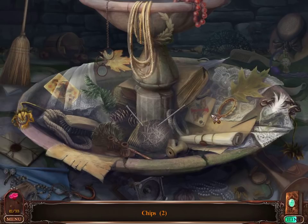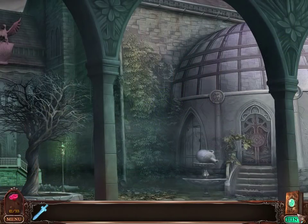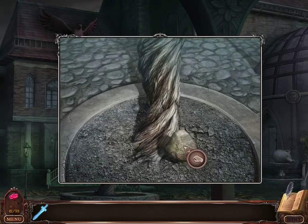Interesting thing about this game - you'll notice we have two different hint buttons. One hint button fills for puzzles, and one hint button fills for the overworld.